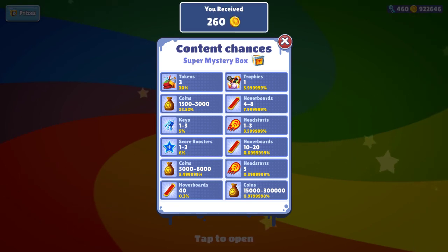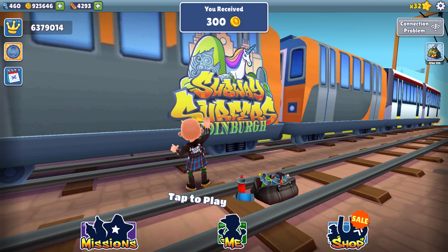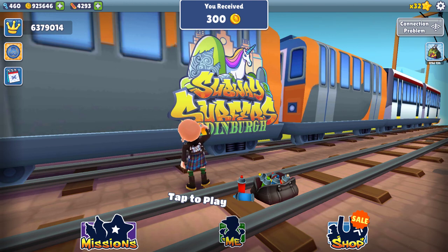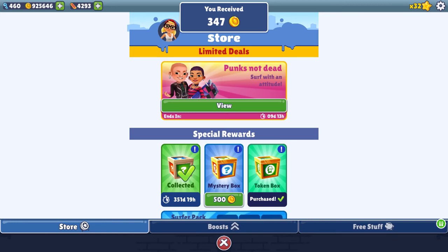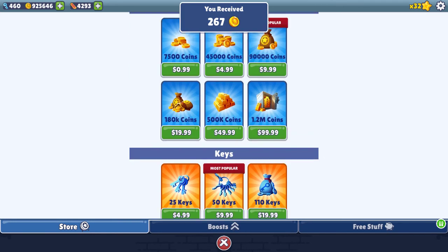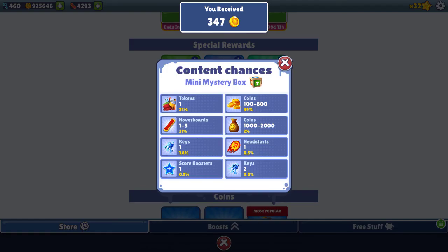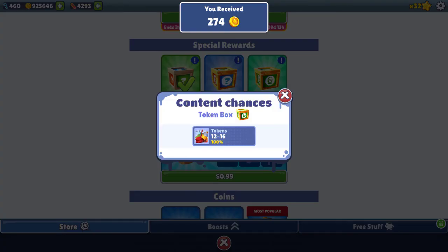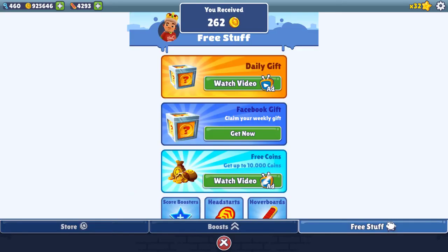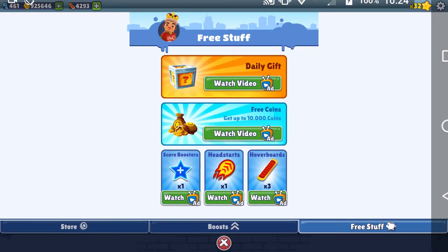Here are the content changes for the super mystery box. You can also check the content changes for the mini mystery box, as well as the regular mystery box and token box. We got the weekly Facebook gift and got one key from it.